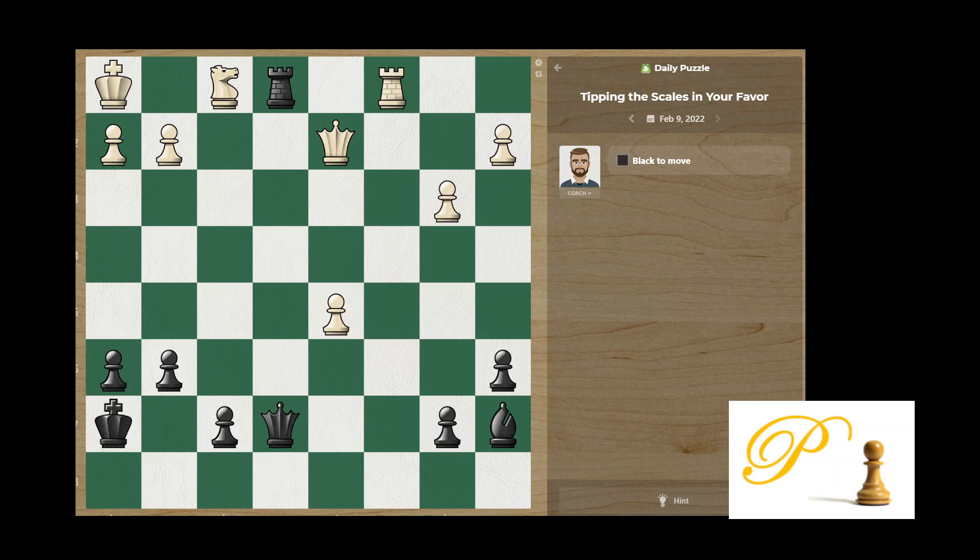Hello chess friends, this is Coach Andy. Today is February 9th, 2022. Today's puzzle — we are black — and look on the board, we only have three pieces and everything else is a pawn.